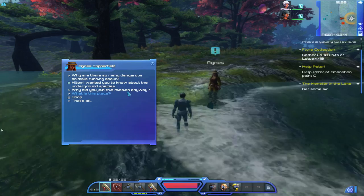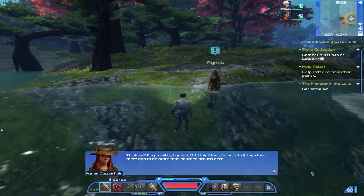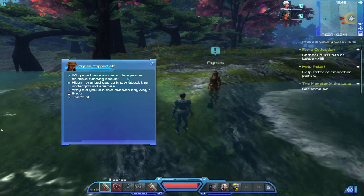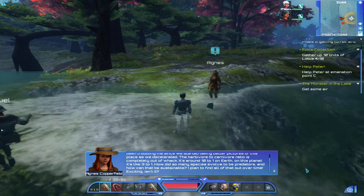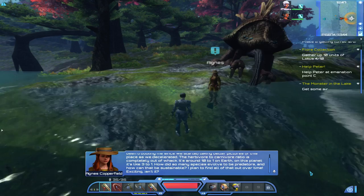This is a glacial lake that formed during an ice age several hundred thousand years ago. It's actually kind of barren without a lot of fish — that's why it's strange to see such a large species swimming around. I think there's more to it than that; there has to be other food sources around here. This has been troubling me since we started taking better pictures of this place as we decelerated. The herbivore to carnivore ratio is completely out of whack — it's around 10 to 1 on Earth, on this planet it's like 3 to 1. How can that be sustainable? I plan to find all of that out over time.